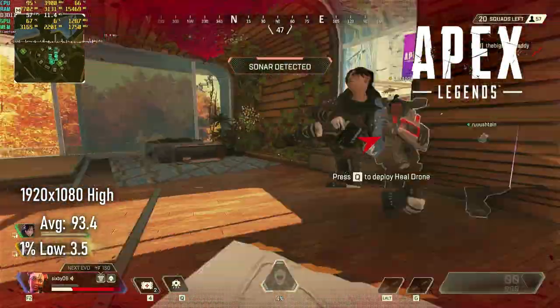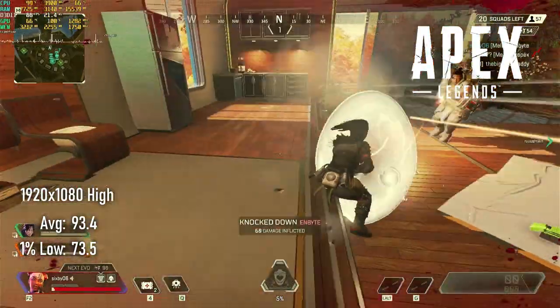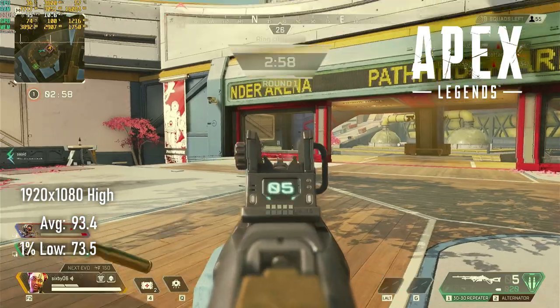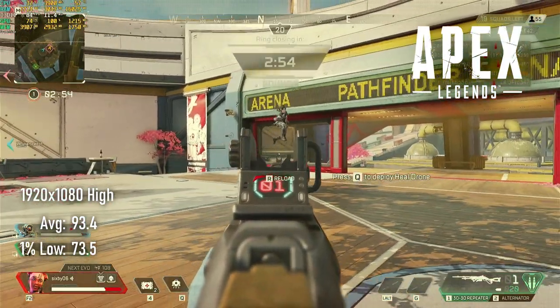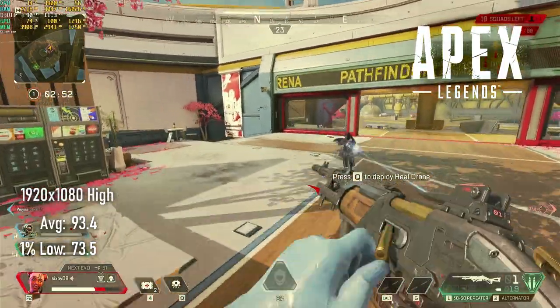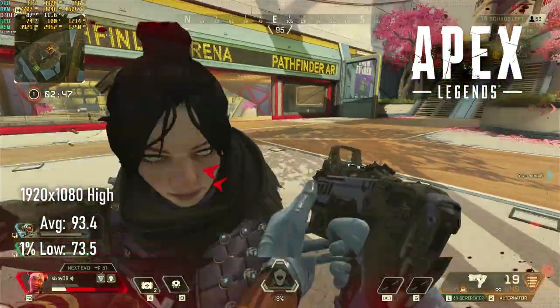The RX 480 absolutely smashes Apex Legends, even with textures and quality set to high. I saw averages a little over 90 FPS and 1% lows over 70. The CPU isn't being troubled much here, so there might still be room to drop settings and gain even higher FPS if you're just plain greedy.